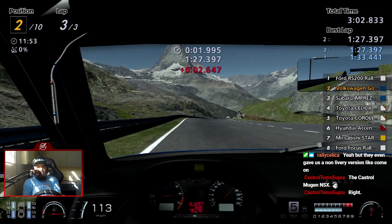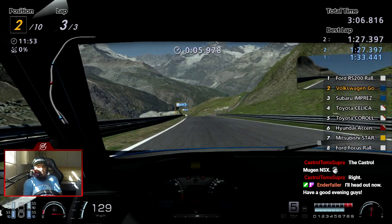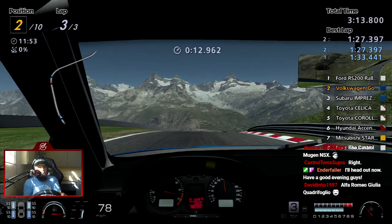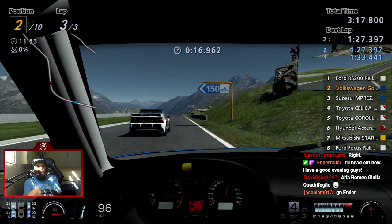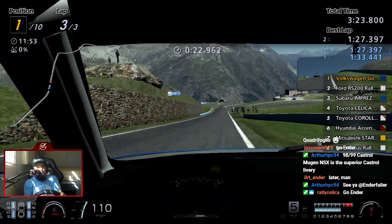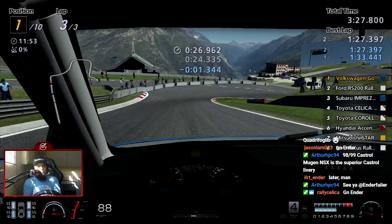Final lap, 2.6 seconds behind the RS200 — there was only one Group B car in this race, surprisingly. All right, German Ender — have a good evening dude, catch up with you soon.